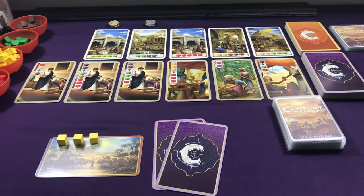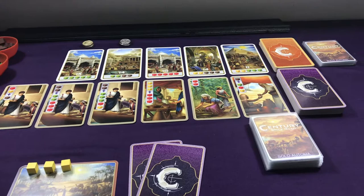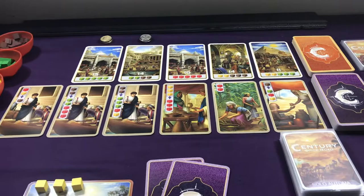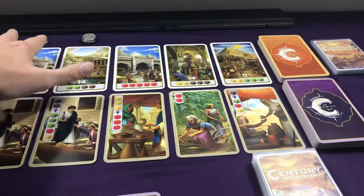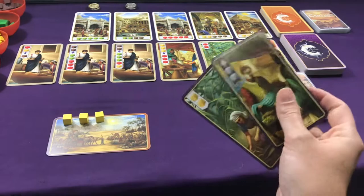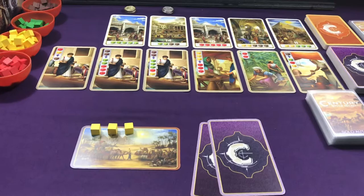You can find the files on BGG to download. It's six pages of cards, three front and back, 27 cards total. Once you've printed that out, you're going to set up the game as you would a normal multiplayer two-player game. I have four gold coins and four silver coins here. Additionally, you'll start with your two setup cards and you're going to start the game with three yellow cubes.